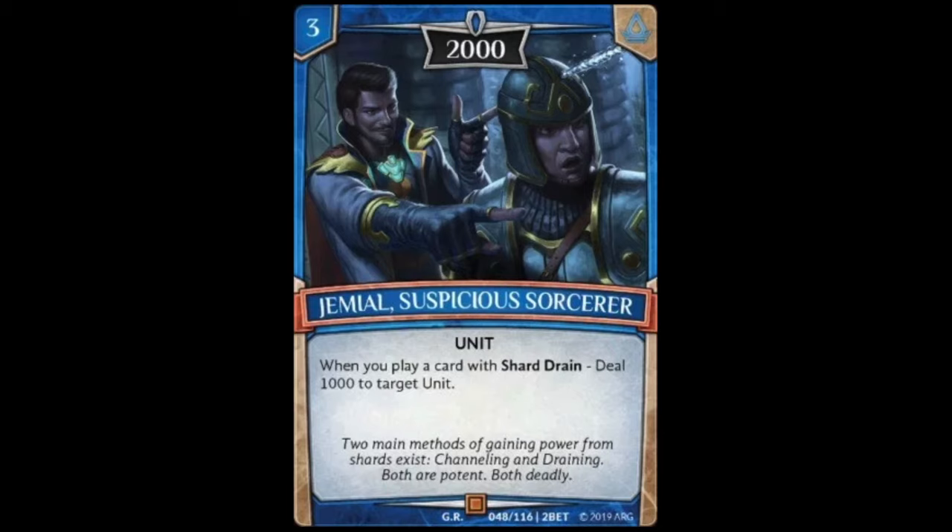Next we have Jamal Suspicious Sorcerer, a three cost unit with 2000 power that reads: when you play a card with shard drain, deal 1000 damage to target unit. You don't have to use the shard drain ability — you just need to play a card that has shard drain on it, so even if you don't activate it you still deal the 1000. Your deck would need to focus around shard draining though, and I don't think that's the main focus of water right now. Maybe it gets better in the future, but for a three cost with 2000 power it has a lot of value.